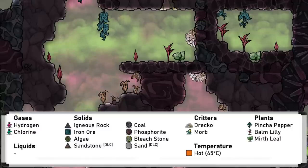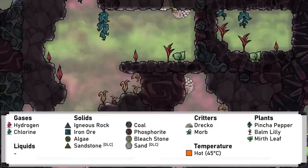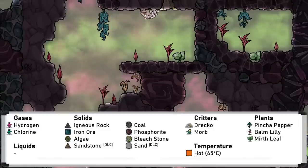Next up is the jungle biome, also known as the caustic biome. This is the natural home of the Dreckos, and includes their preferred chlorine and hydrogen atmosphere, as well as their food plants of balm lilies and pincher peppers. It is a little hot, but still bearable for dupes, and also has useful amounts of coal for power.